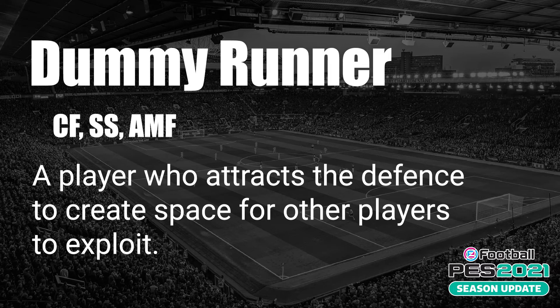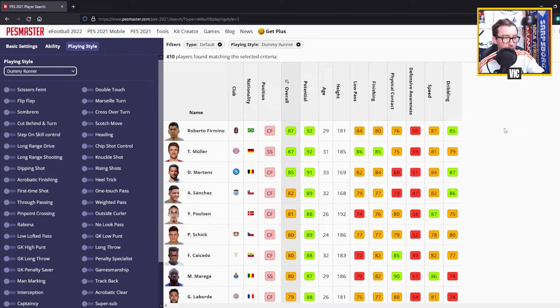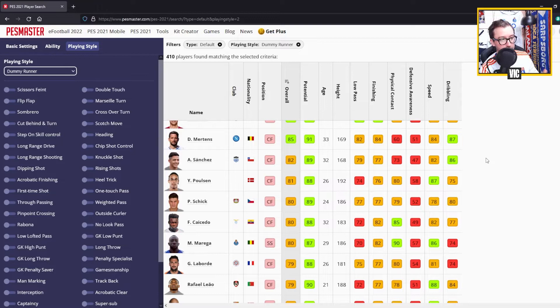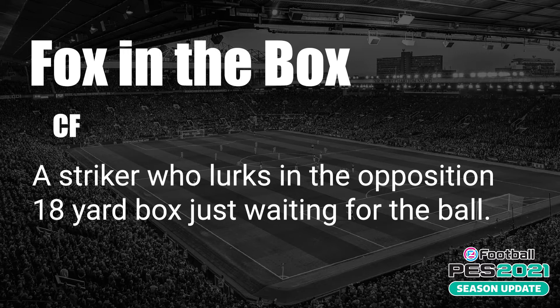Next is Dummy Runner, activated for CFs, SS, and AMFs - center forwards, second strikers, and attacking midfielders. This is a player who attracts the defense to create space for other players to exploit. The top dummy runners are Roberto Firmino, Thomas Müller, and Dries Mertens, then a drop-off to Alexis Sanchez, Josef Poulsen, Patrick Schick, Felipe Caicedo, and Moussa Marega.